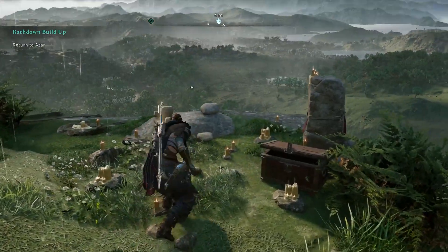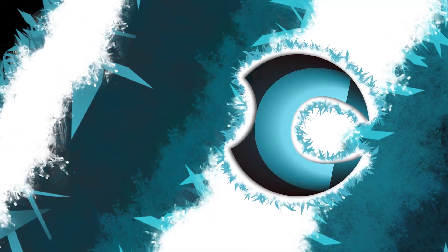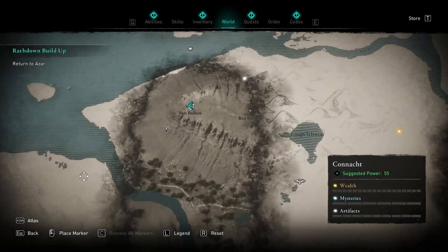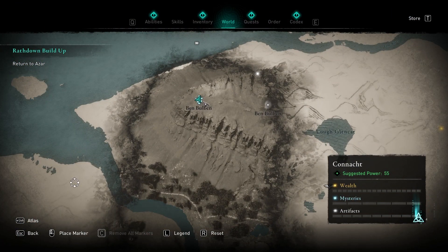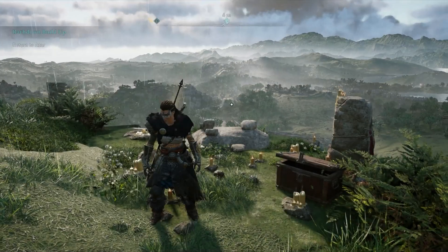Hey guys, welcome back to Assassin's Creed. Today we're doing some more current videos. We all love these damn things, don't we? So this one is located in Ireland, basically on the left side of the map in Connacht. It is in an area called Benbulbin, as you can see on the map, located right over there, basically towards the middle left of the map.